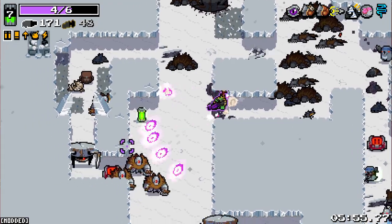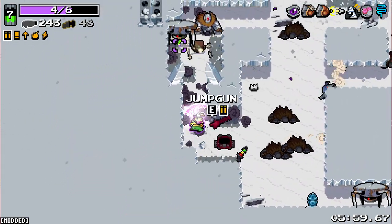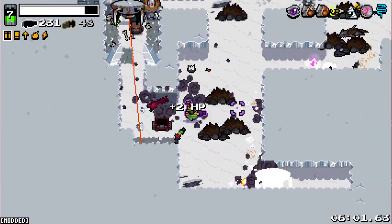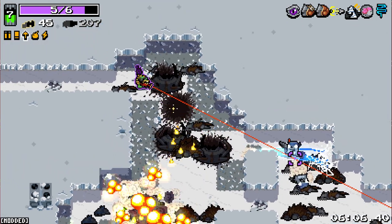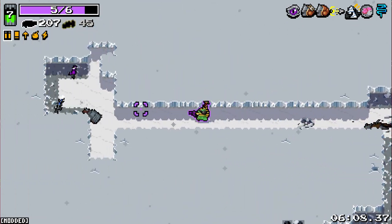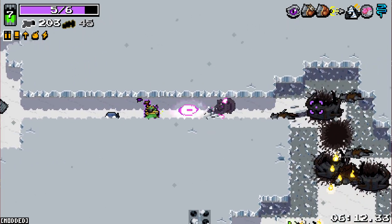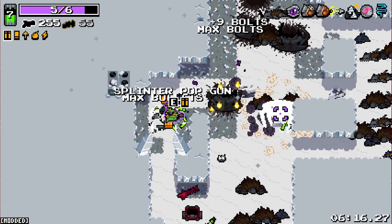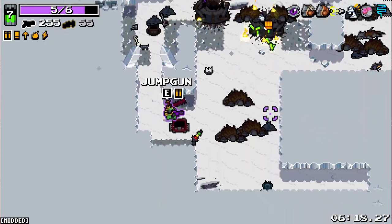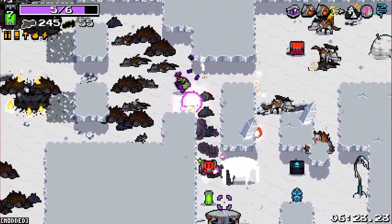I got hit a little bit there - quite a bit of damage. Yeah, we might want to swap this out for the Heavy. Okay, we've got some health there. We need to get Confidence propped again. I'm going to take the Heavy Revolver because it's just more accurate - I think it'll do us better. We've got the Jump Gun there. Not quite sure what that does. Lots of chests about - that's always good.